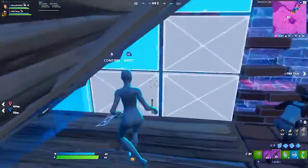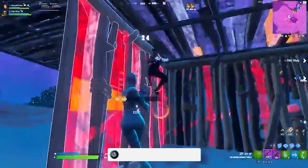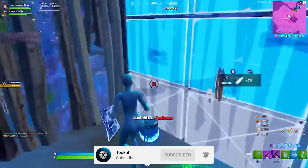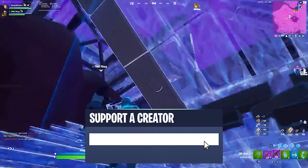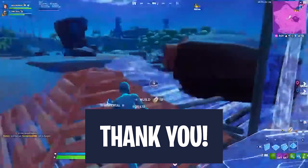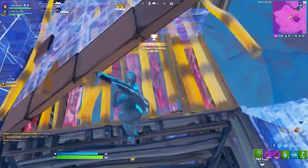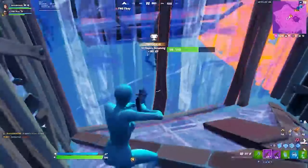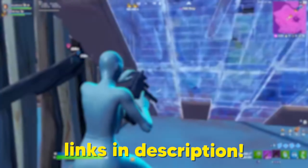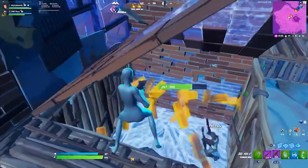That's going to wrap it up for today's video on the best keybinds to use on keyboard and mouse in Chapter 3. If this video helped you out, then be sure to drop a like on it and hit that big red subscribe button if you want to see more. Consider using code TECO in the Fortnite item shop as it's absolutely free and it really helps out a bunch. If you do use my code to buy something, then send me it over on my Twitter which is at TECO with two H's, or Instagram which is just at TECO, as I'm planning to give shoutouts to some people who use it. Thank you all for watching and I will see you guys in the next one.